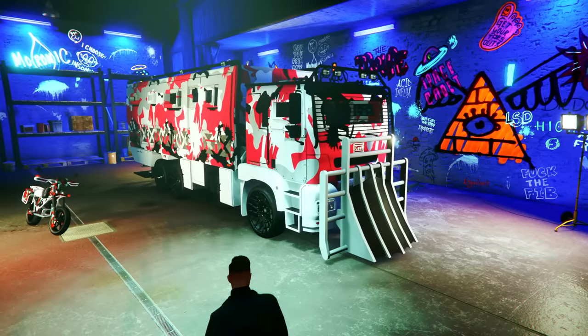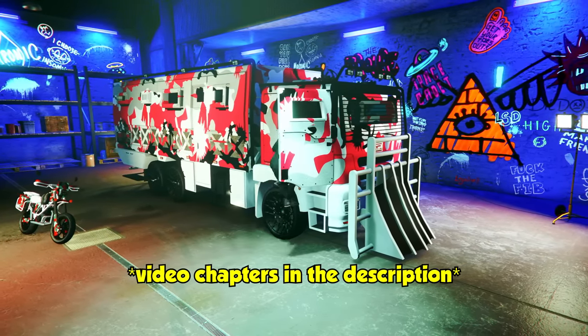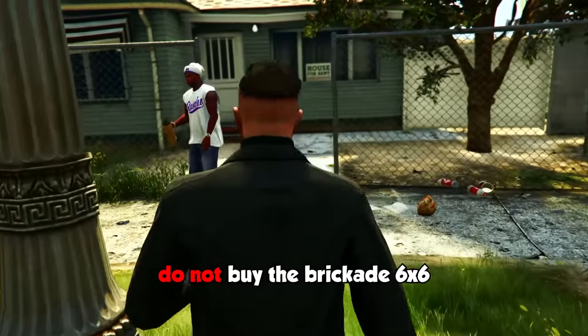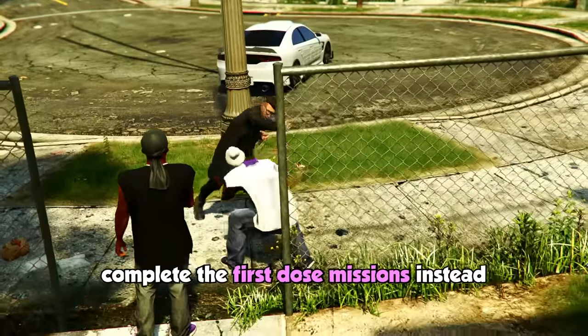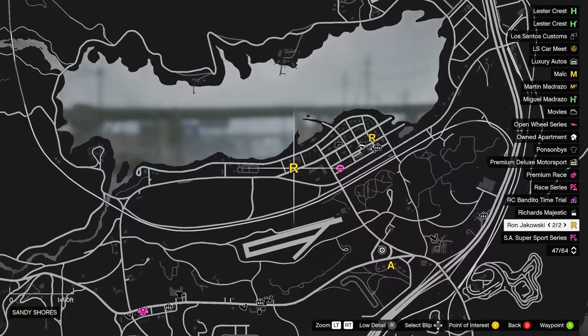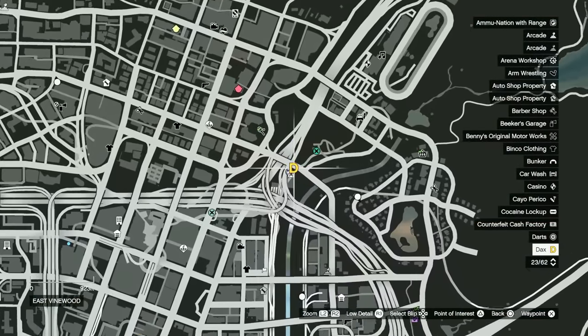Starting off, you're going to need to own a Brockade 6x6. You could go ahead and buy it off of Warstock Cash and Carry for $750,000, but that would be a huge waste of your money — please do not buy it. Instead, complete all six of the First Dose missions. You can find the first one at this marker on your map over in Sandy Shores, and once you complete that first one you can finish the other five over at this marker by the Freakshop.